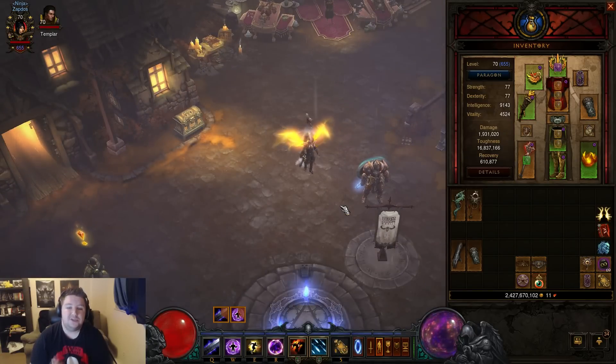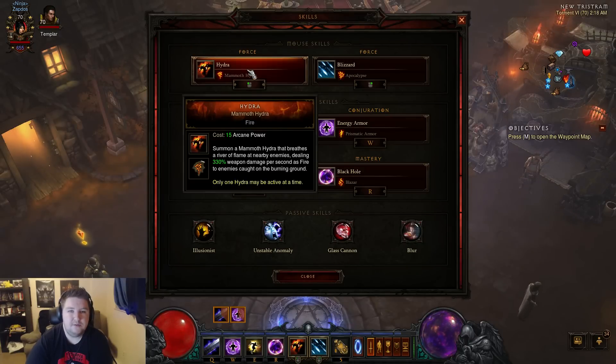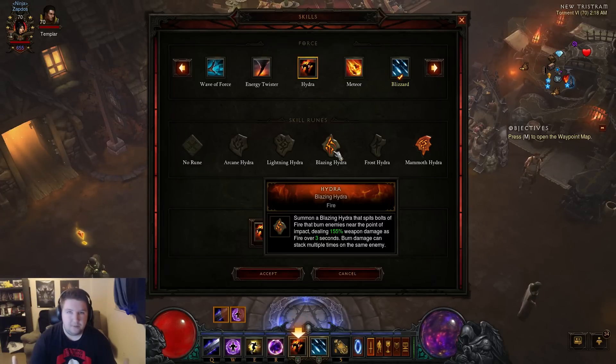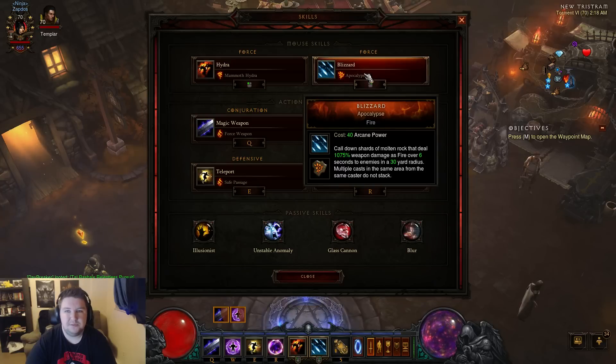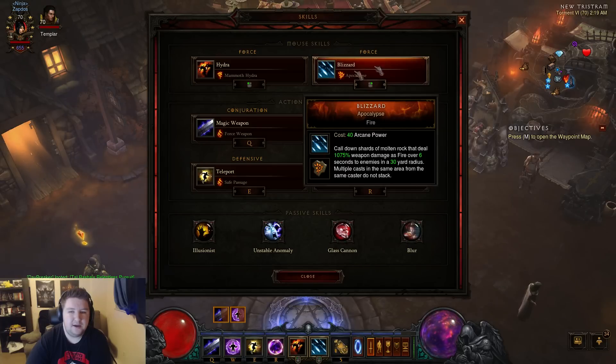Now we're going to get into the spec. For the build I run most of the time: Hydra with Mammoth Hydra. Another good one is Blazing Hydra, but the majority of progression in Greater Rifts is going to be up to the Rift Guardian — and while Blazing Hydra would be ideal for the Rift Guardian, the majority of the time in the rift you're dealing with big trash packs, big elites, and lots of monsters. Mammoth is going to give you more AOE and more damage, so that's the clear one to go with, and it does interact with your Firebirds. Blizzard with Apocalypse is quite nice — it helps with getting the fire damage ramped up for your Firebird thing, and one reason it's so good is because the radius is so big, you can aggro a lot of monsters together.